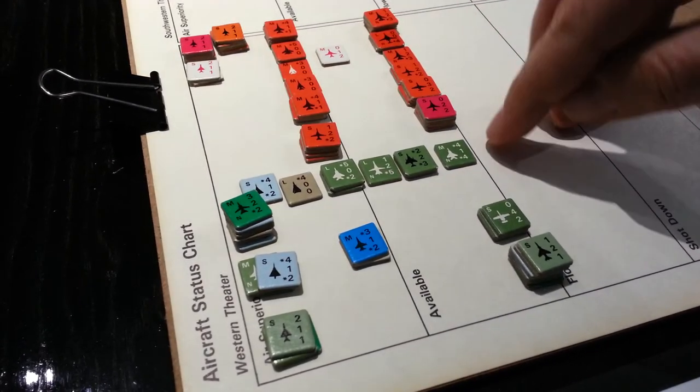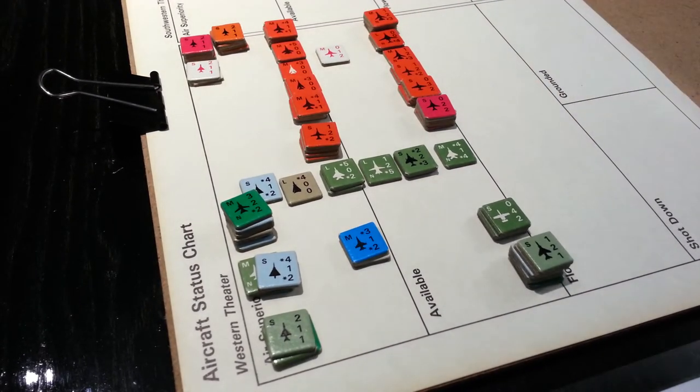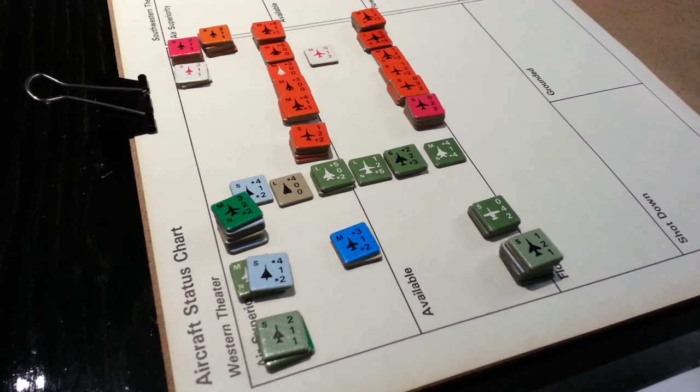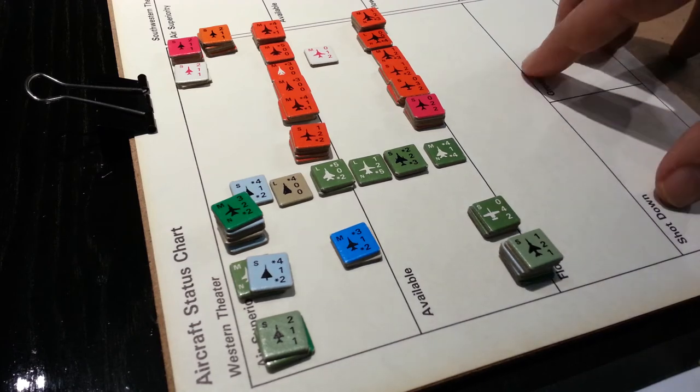For the NATO player in the very first turn, they can't conduct any deep strikes. We'll talk about what those deep strikes are a little bit later when we actually go through the exercise of conducting them and see how they work. But basically there are local missions and deep strike missions — that's how I would break them down.